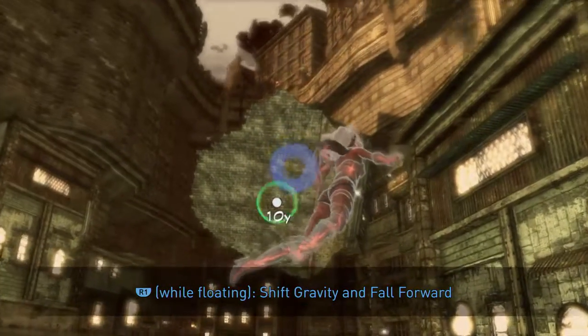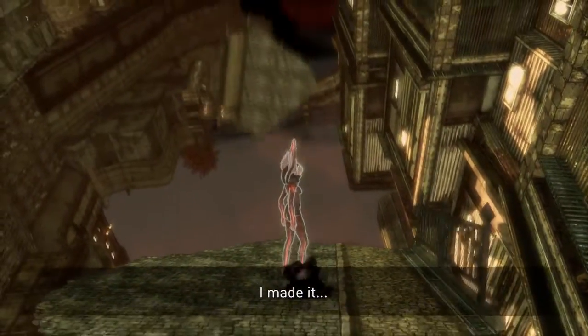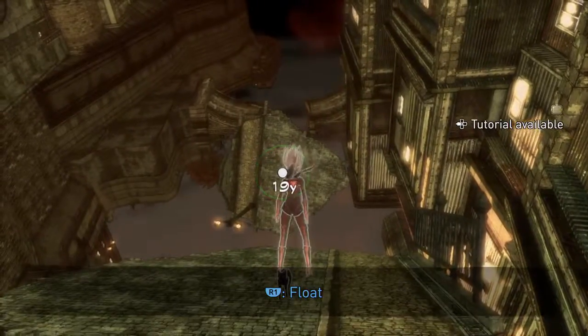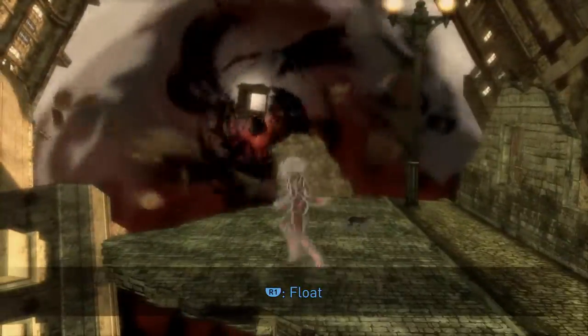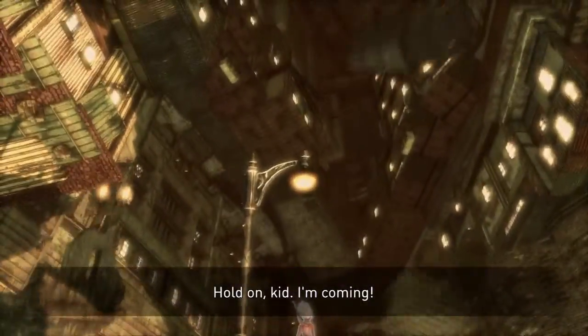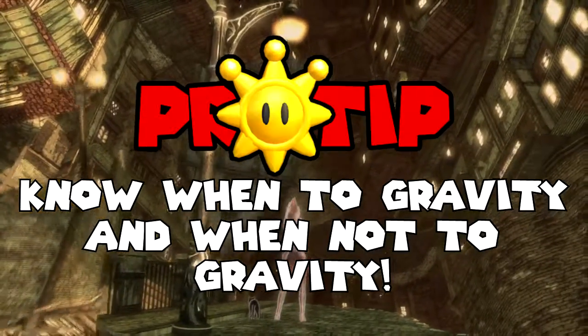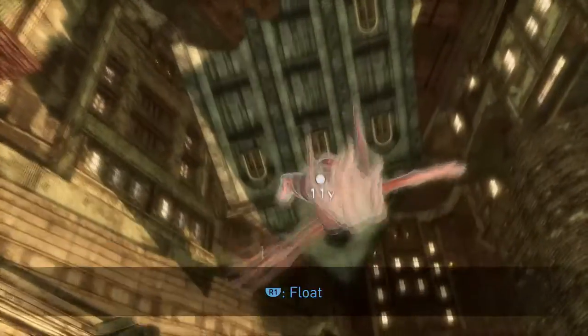R1 to float, and then R1 while floating to shift gravity and fall forward. Pretty simple so far. Right now I'm just tapping the button twice and it automatically takes me where I need to go. Of course you don't want to forget your basic jump. VG Shine Pro Tip: you gotta know when not to gravity rush and when to gravity rush — I mean, that's the title of the game.